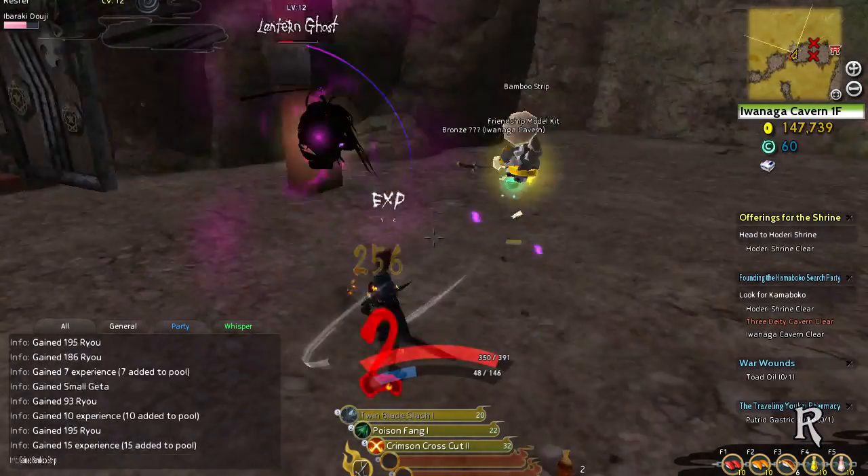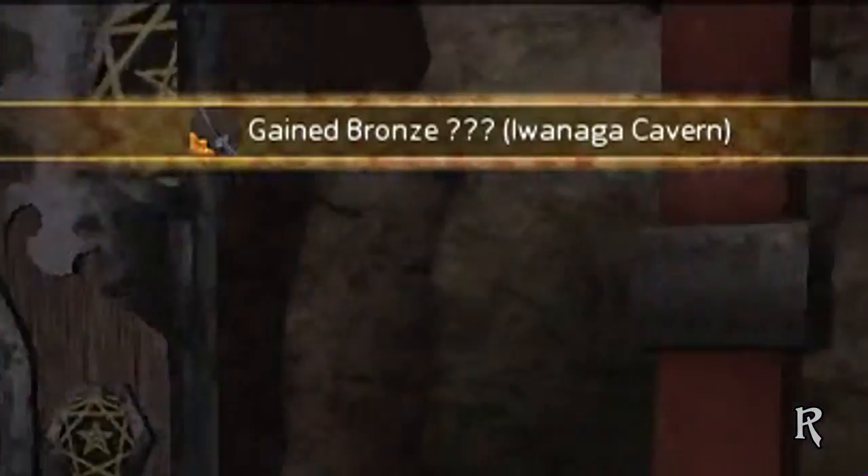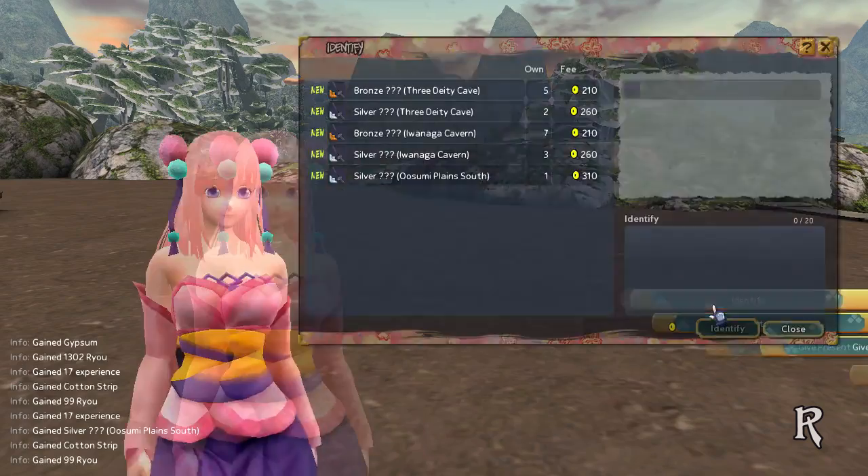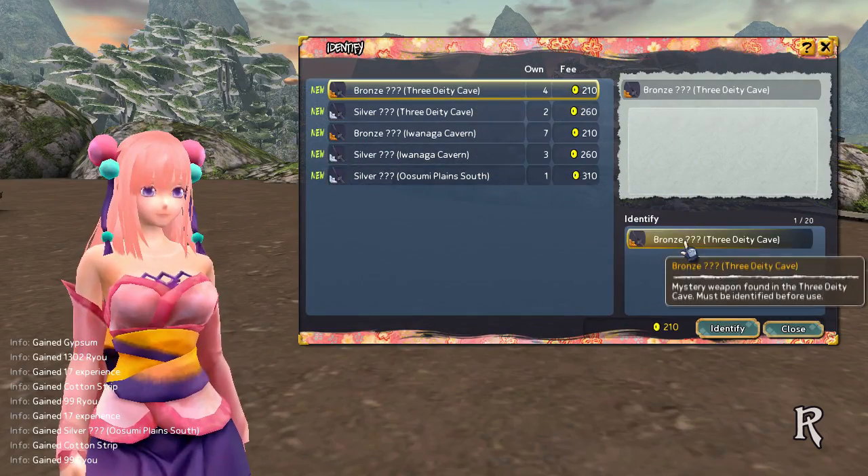In dungeons, you will find weapons with question marks alongside a color grade: Bronze, Silver, and Gold. You can identify these weapons by talking with Lady Shizuka, using them to enhance your current weapon, or selling them back at a lower price.